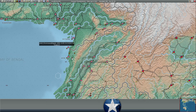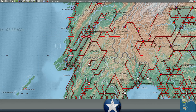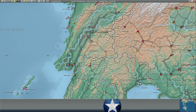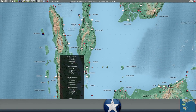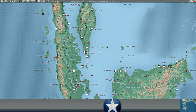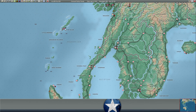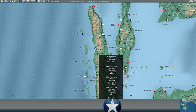We also have some interesting intel — we can see some CVLs and CVEs at Singapore potentially. So we may have spotted the mini Kido Butai, which means they may still be at Singapore. I don't know if they're trying to get their system damage down, if they're waiting for other ships to arrive to begin their push on Port Blair and maybe into the Bay of Bengal. That's the first sighting of any Japanese carriers in a couple of turns. We are seeing three ships, two carriers at Singapore — could be bad intel, but that is some interesting information.